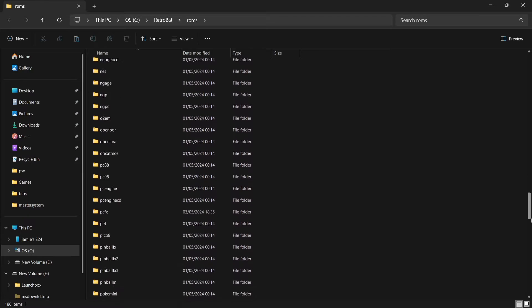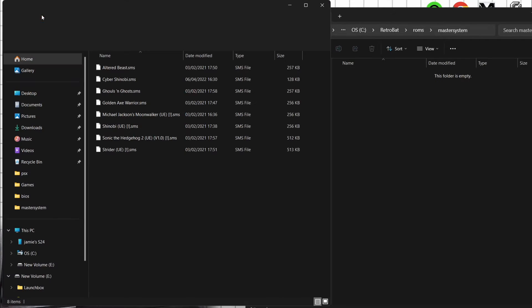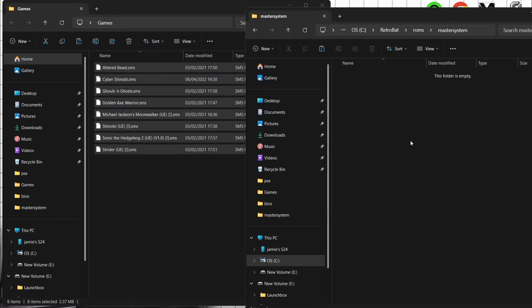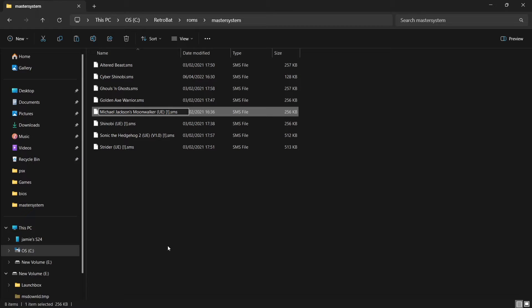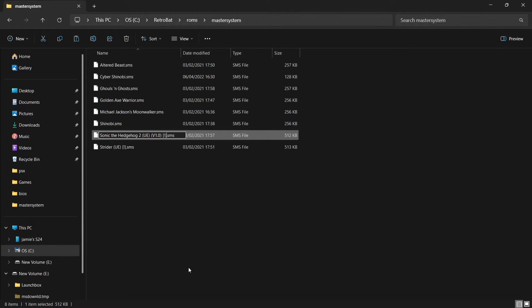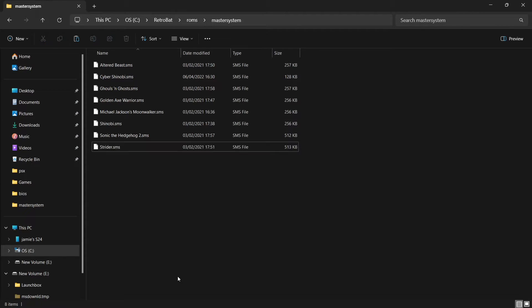Come out of BIOS and go into the ROMs folder — we're going to find Master System. Here's Master System. I've got some games here and these are in .sms file extension, just like the BIOS files. I'm going to drag and drop these inside. For a simpler life and for the scraper to work a lot easier and quicker, I recommend renaming some of your game files. For example, on Michael Jackson's Moonwalker and Shinobi, I've got brackets and an exclamation mark — I'm just going to delete those unnecessary characters so Screen Scraper can work more efficiently and provide the best artwork.